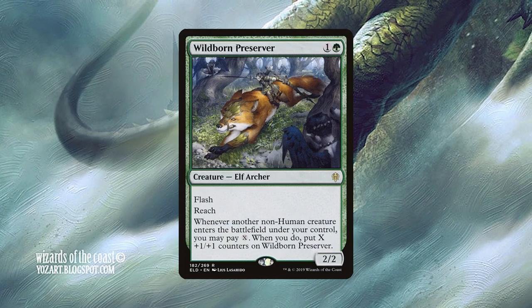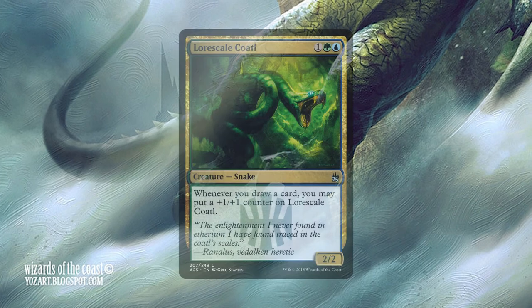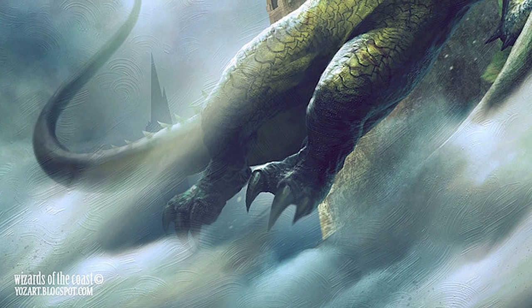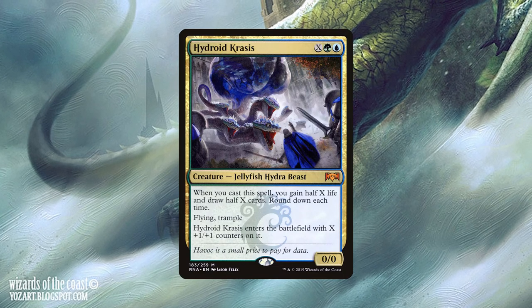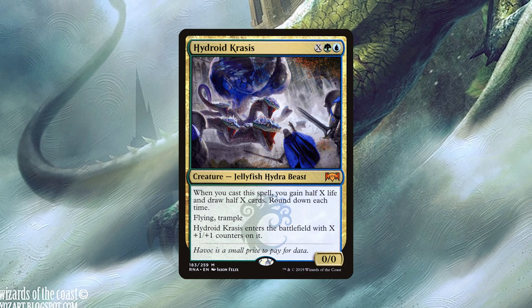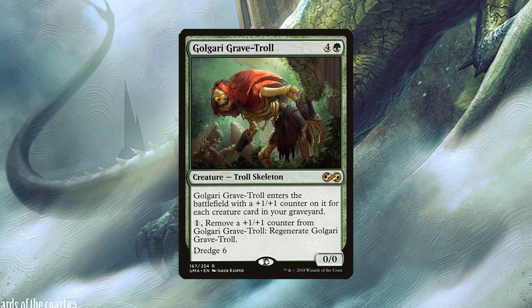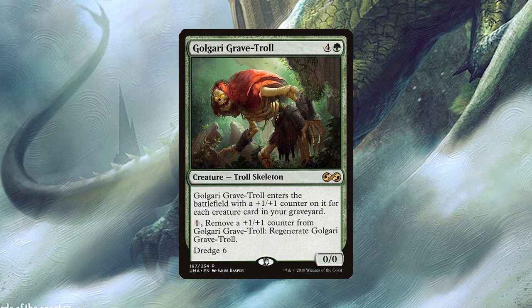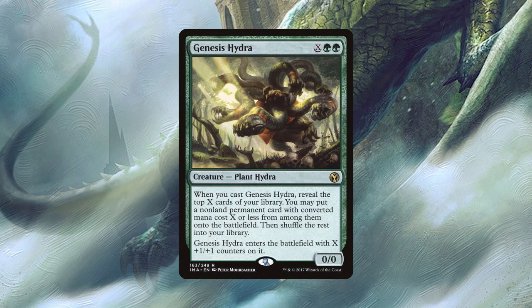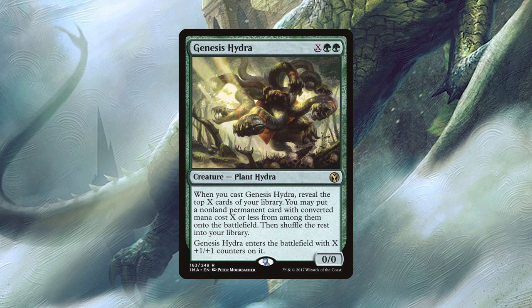Wildborn Preserver is a 2/2 with flash and reach who lets us pay X whenever a non-human enters the battlefield under our control, getting X +1/+1 counters. Lorescare Quattle is a 2/2 that gains a counter whenever we draw a card. Hydroid Krasis has flying and trample with X in its casting cost — when he enters the battlefield he has X counters and both gains us life and draws us cards equal to half of X rounded down. Golgari Grave Troll enters with counters equal to the number of creatures in our grave and lets us pay one and remove a counter to regenerate, and he has dredge 6. Genesis Hydra is another hydra with X in its cost that enters with X counters and lets us reveal the top X cards of our library to put a non-land permanent with CMC X or less from among them onto the battlefield.